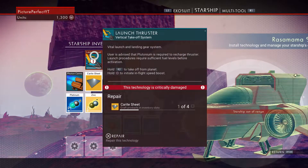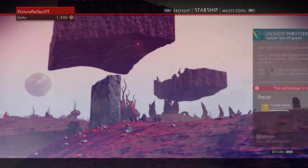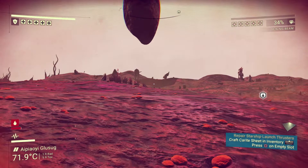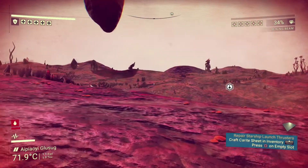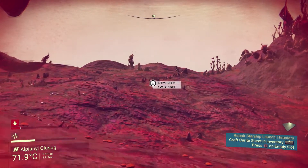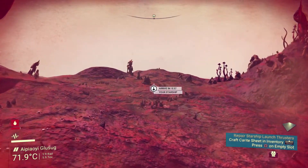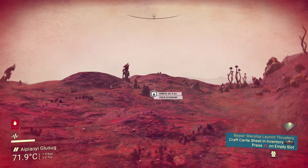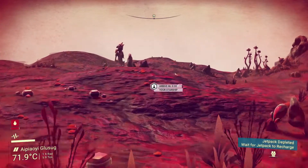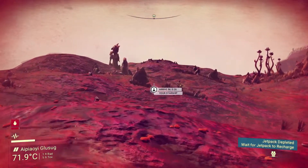We need another four carbide sheets, so what we need now is iron. My thermal protection is getting quite low. How far away from the ship are we? About 40 seconds — that's fine. I'll get back to the ship as a cheap way to get my protection up, and then we'll get some iron.